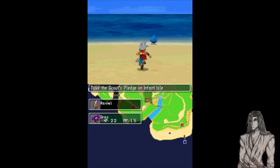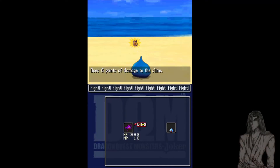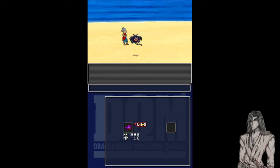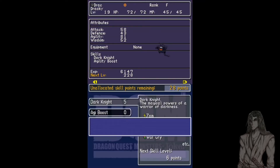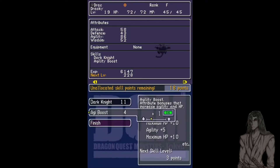Considering this is a cheated playthrough, I wanted to make sure that my cheats were actually working. I think I downloaded the wrong set — I think I got the right set now. I do. Considering Drack... wow. I can allocate a lot into him.